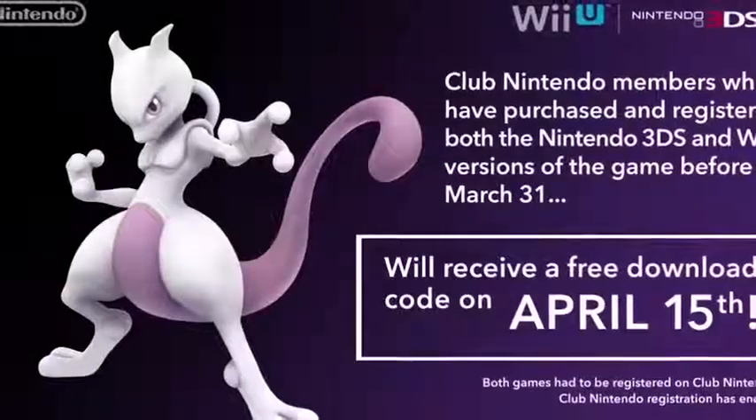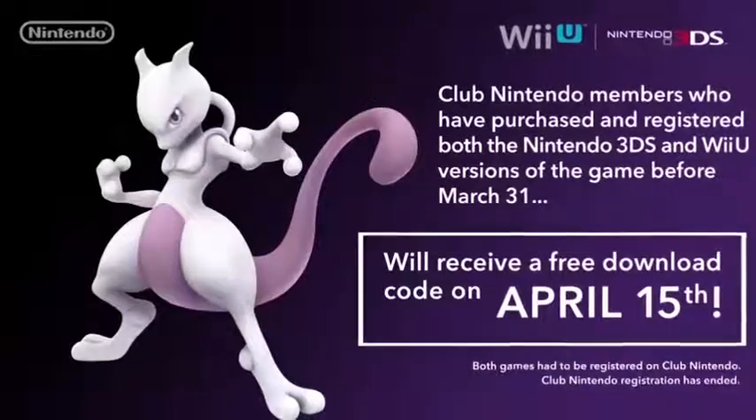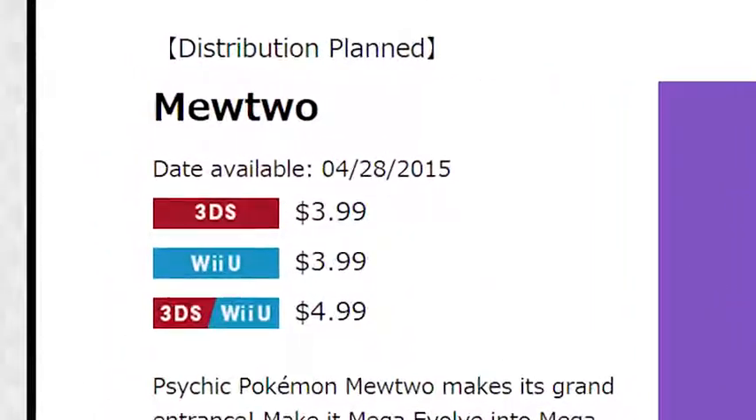A lot of you guys know that on the 15th, the Mewtwo Early Access DLC download codes will be released for the Smash Bros. 3DS and Wii U versions. If you did not register both copies, then you will not be able to get Mewtwo on the 15th. You're gonna have to wait until May — well, April 28th, but I still consider it May — and a lot of people didn't manage to register both versions, and I understand that.